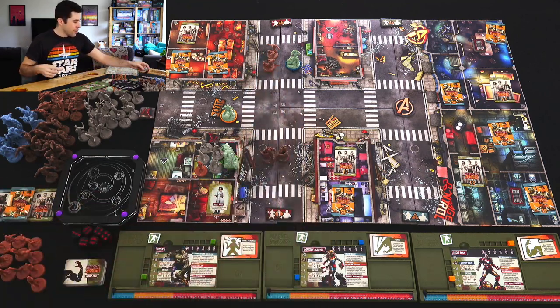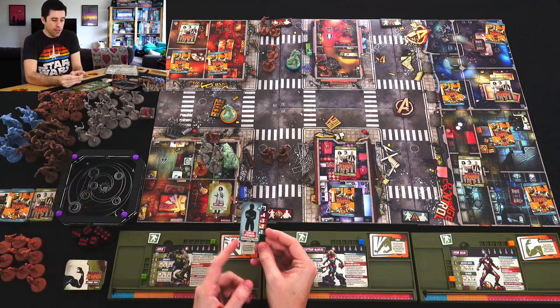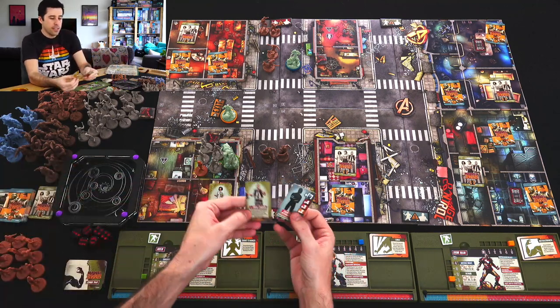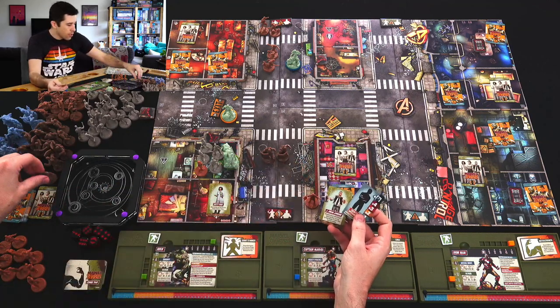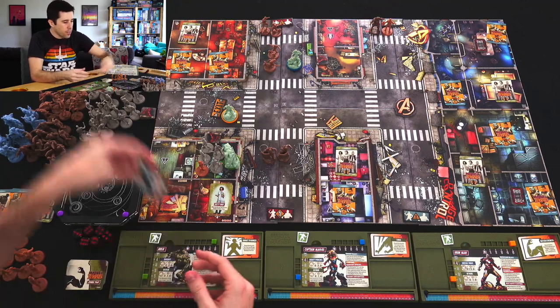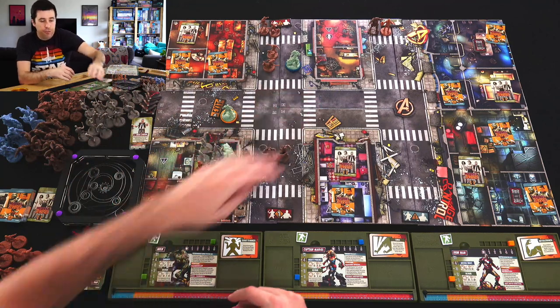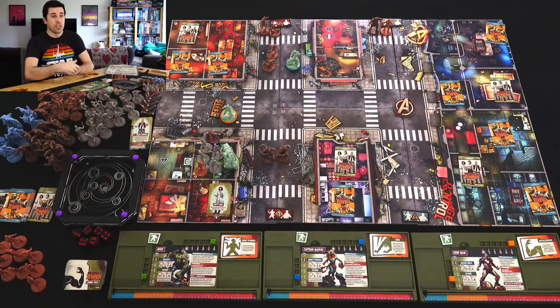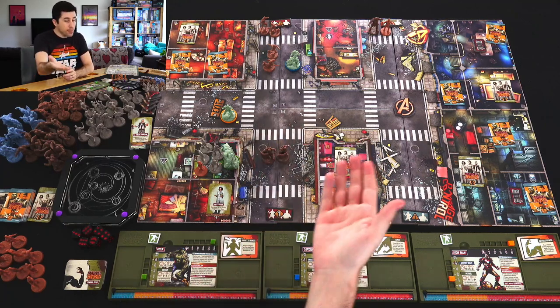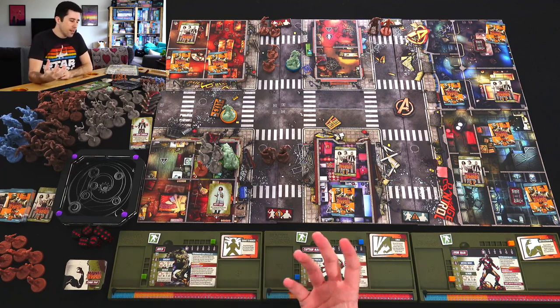Up top we've got more specialists — two specialists show up there. In the top right we've got an escorted bystander: spawn a bystander and one guard, and the bystander is J. Jonah Jameson. He's escorted, meaning we have to attack the guards first. He'll be moving around toward us the same way enemies would. If we can destroy the guard and devour the bystander in the same turn, we get all the XP. But if we only kill the guard, another guard will spawn at the end of the turn — sort of a bonus if we can pull it off.